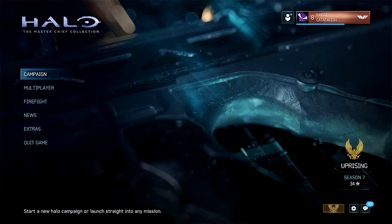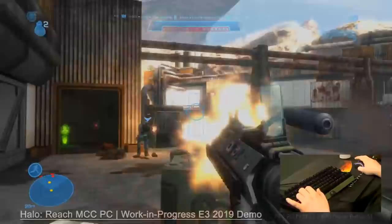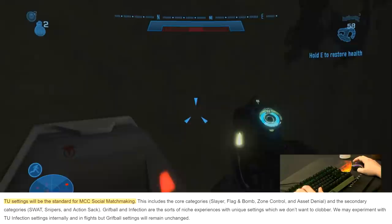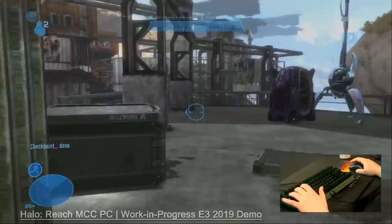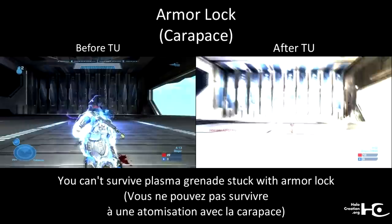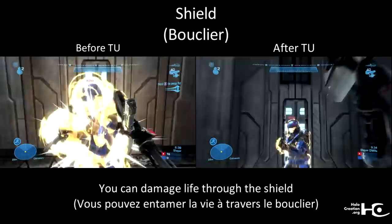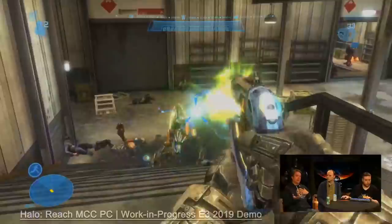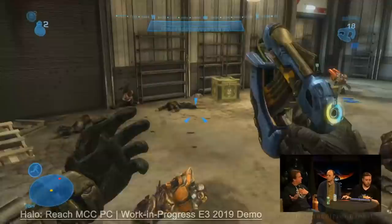343 revealed the matchmaking playlists and settings coming to both console and PC Reach at launch. The Halo Reach title update settings will be applied to almost every single Reach playlist in matchmaking. The 2011 title update nerfed the hell out of Armour Lock, made Bloom far less annoying, added shield bleed through, nerfed camo, removed sword blocking if you didn't have a sword, and more. Overall it made Reach far more playable, and it's gonna be the standard for almost every single playlist. If you don't like these settings, you can go to custom games and modify them to be exactly like Vanilla Reach.